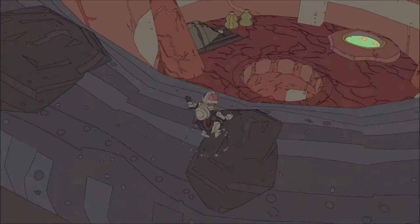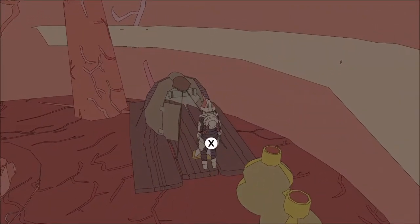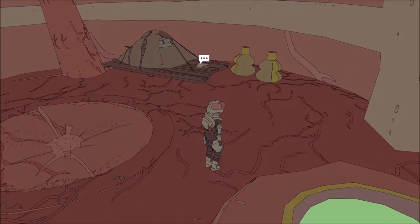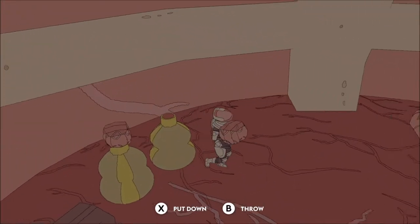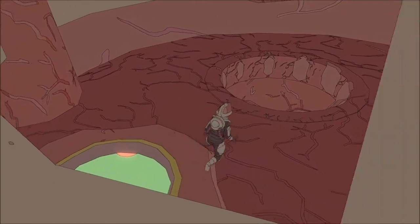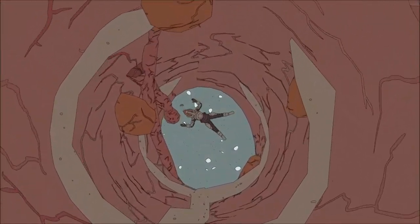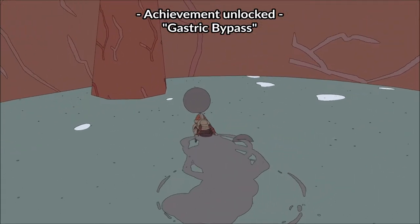When you do that you can move inside. To get the achievement, just do the same thing all over again: whistle and drop one of these little rocks into the pool, then jump down. When you hit the bottom the achievement should unlock — Gastric Bypass.